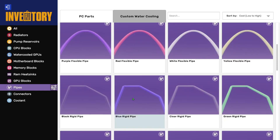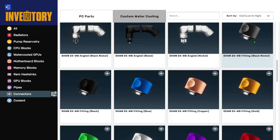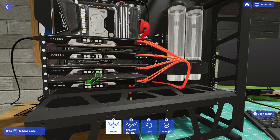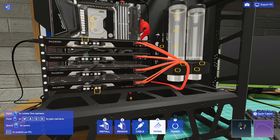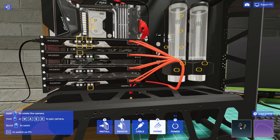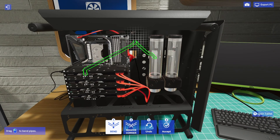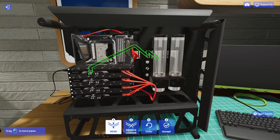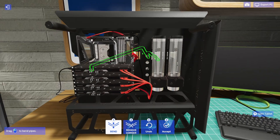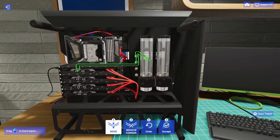For piping, we're going with black rigid pipes — black nickel fittings. I'll have to remove some corners because the keys are all messed up. Getting that routed back to the radiator. There are a lot of corners in one spot but that's starting to look decent.